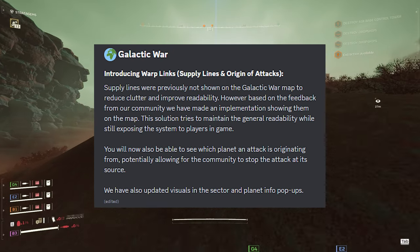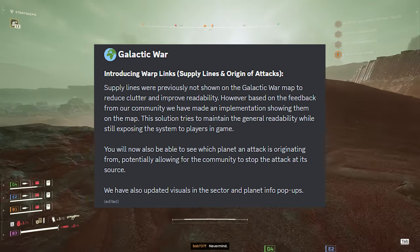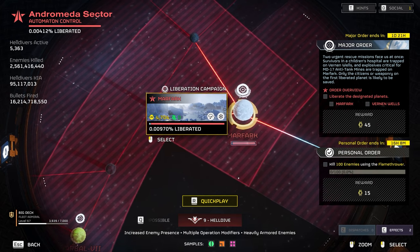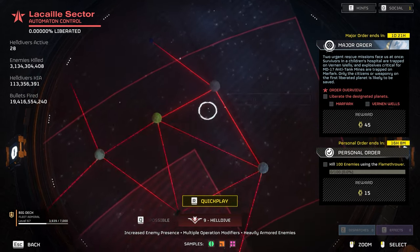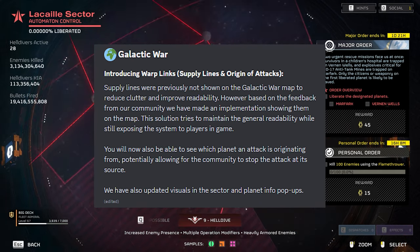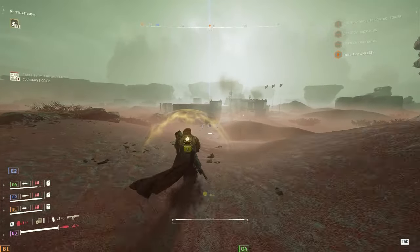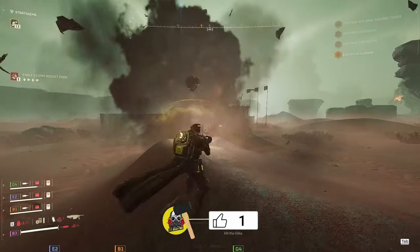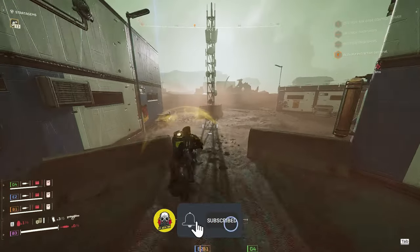For the galactic war: supply lines and origins of attack are now visible on the galactic war map. Previously hidden to reduce clutter, community feedback prompted Arrowhead to show them while maintaining readability. You can now see which planet an attack is originating from, potentially allowing the community to stop attacks at their source. Visuals in the sector and planet info pop-up have also been updated. And there's even more in the fixes section — thank you for watching, make sure you hit like and subscribe, and I'll see you in the next one.